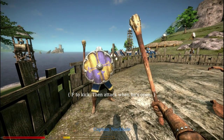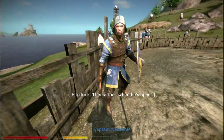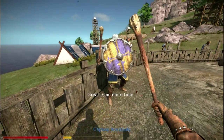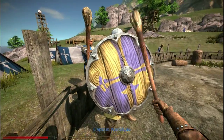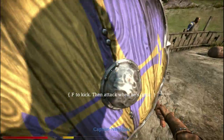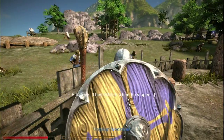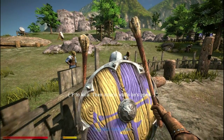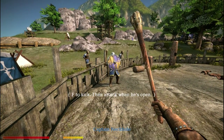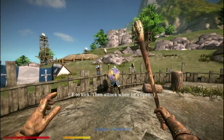Oh my stamina is all the way down. I'm kicking him and then he gets his shield right back up before I have a chance to hit him. Great, one more time. What's the quickest attack I wonder — probably just the straight slash. Fucking stamina, really. I'm gonna run at you — what is that, all right here we go.